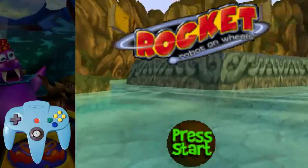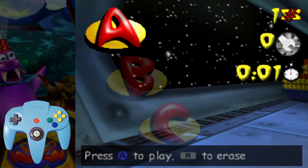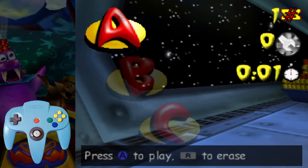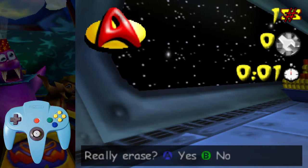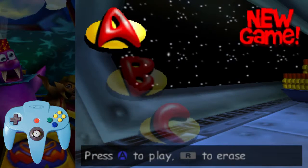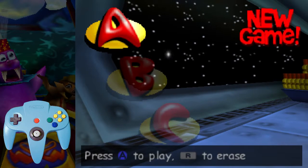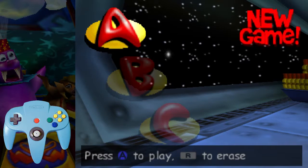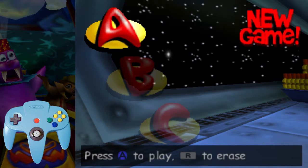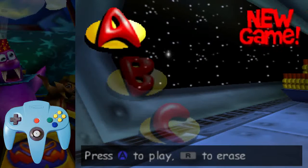The first thing you're going to do when you go to speedrun Rocket Robot on Wheels is you'll see the file select screen. You want to make sure that slot A is empty, so you'll go ahead and erase slot A if you have something there and use slot A. That's because there's going to be a lot of saving and quitting, and it's just easier to save and quit and select slot A each time rather than having to menu down to B or C.